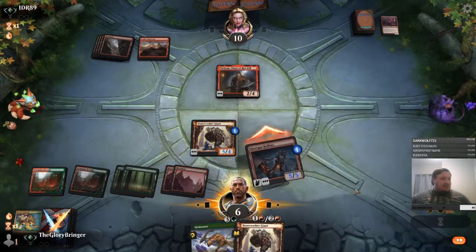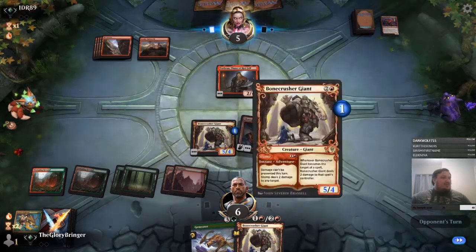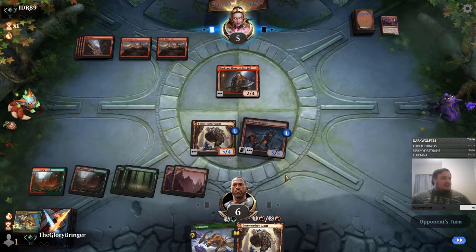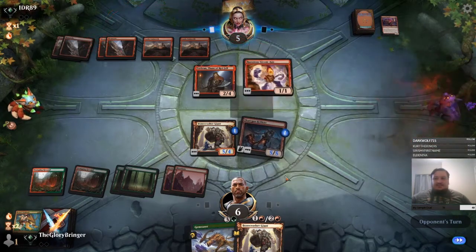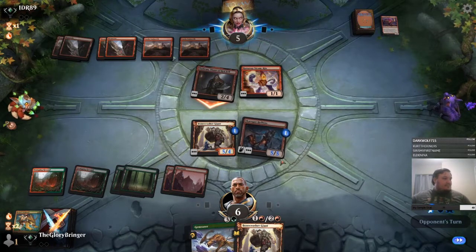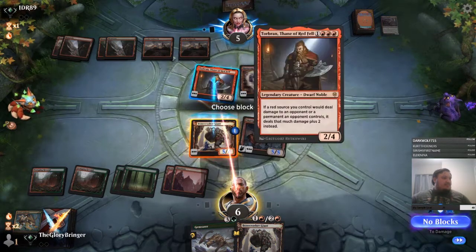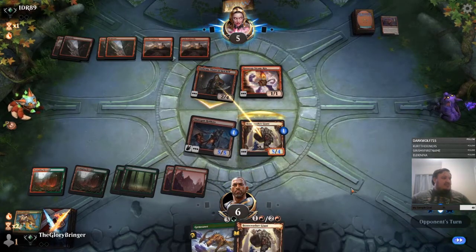So I think we just kill these. A little swing for 5 with Skargon Hellkite, but I don't want a one-turn clock. If we attack with both he has to block, but there's a chance he can blow me out with some type of trick and I don't want to take that chance. 2, 4 — so he doesn't have enough mana to Embercleave.